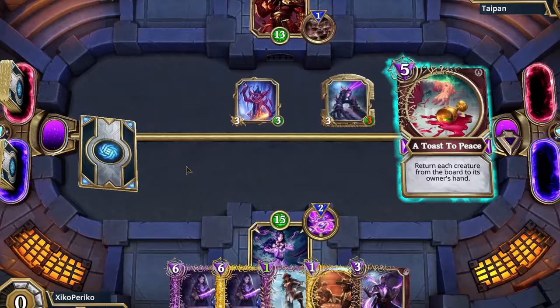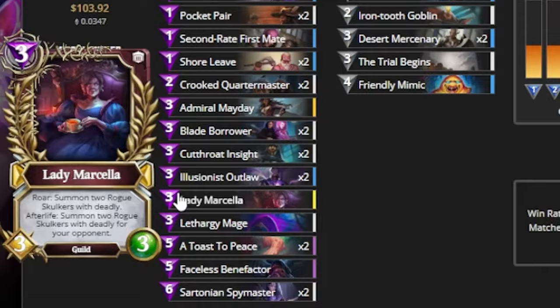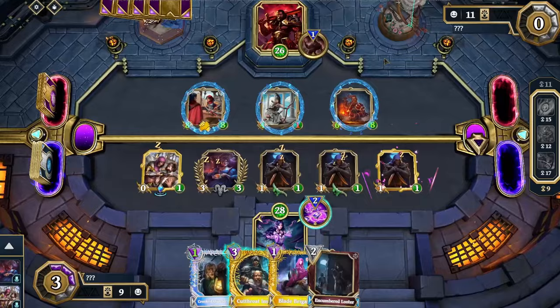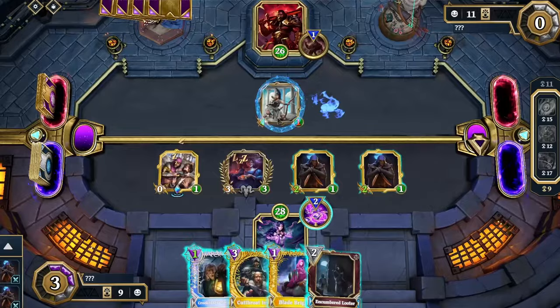Because even when you bounce that creature back, it stays at one mana. This is the first card you want in your mulligan versus every matchup. Versus aggro especially, it's a really powerful play at two mana — then the turn after, you can play three one-mana creatures. Another really main combo is Toast to Piece plus Spymaster. This is super important on ladder because ladder is full of aggro, and this combo literally beats every aggro: you bounce all their creatures back and play for free one or even two Spymasters, giving you two 6-6s versus an aggro player with no board. That is game, literally.